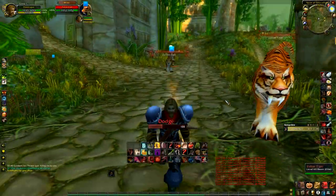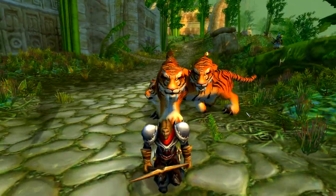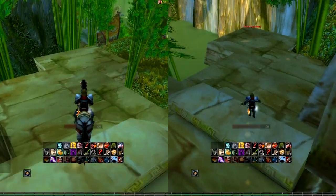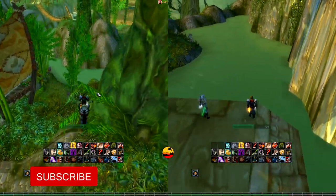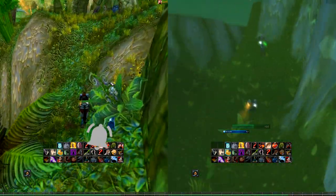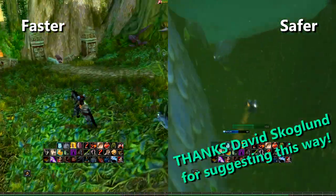Duo Mining ZG. Grab a friend and come mine some Hikari veins. The tigers don't care what class you are, and nor do we. Hey there, thanks for watching. I'm Daintree Rogue, bringing you gaming hints, tips and hacks fresh from the jungle. Today we'll show you how to loot 5 Hikari Thorium veins from 7 safe spots in ZG.